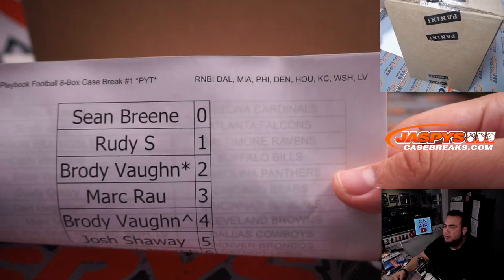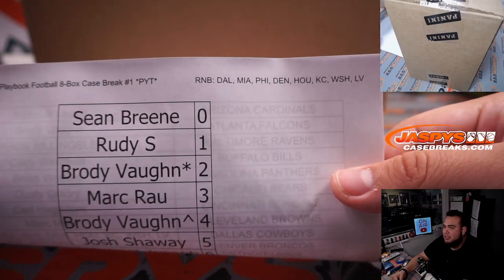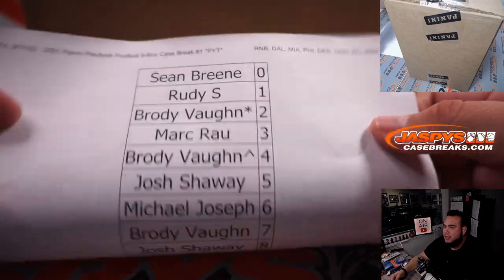There's the customer names in there for the random number block: Dallas, Miami, Philly, Denver, Houston, Casey, Washington, and Vegas.